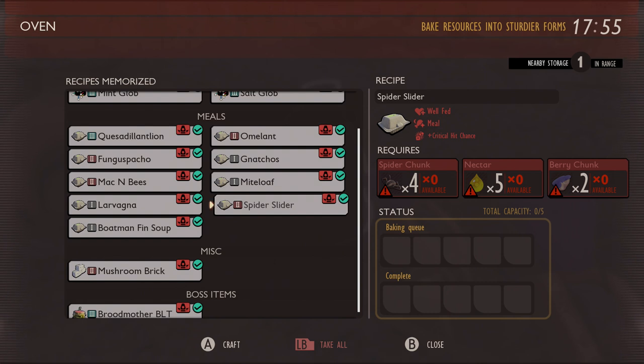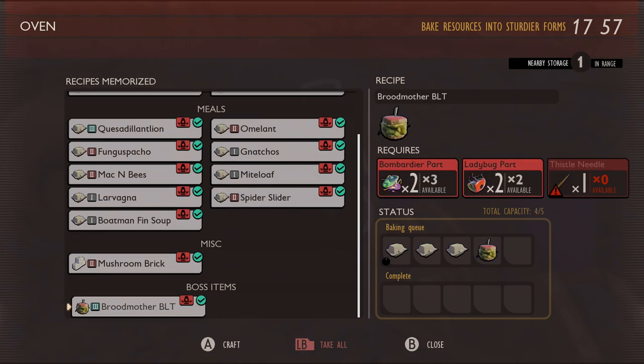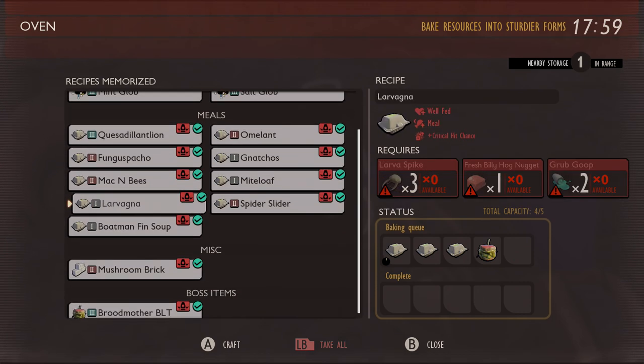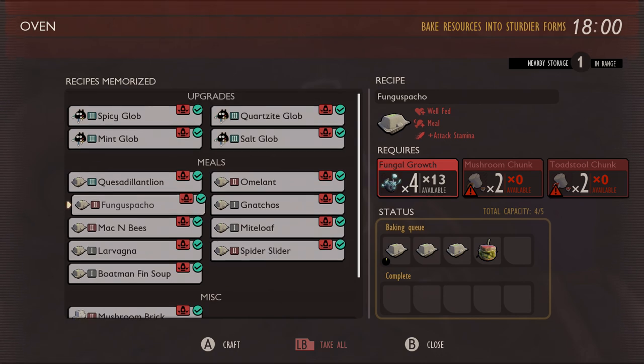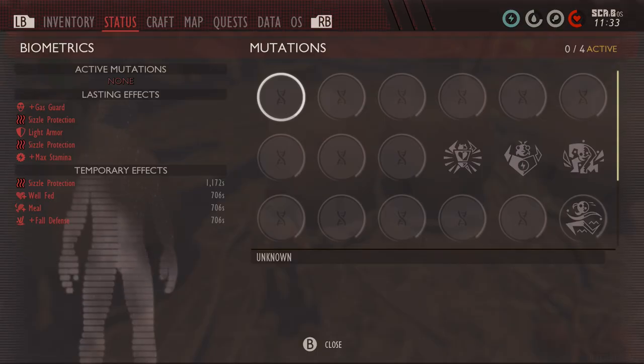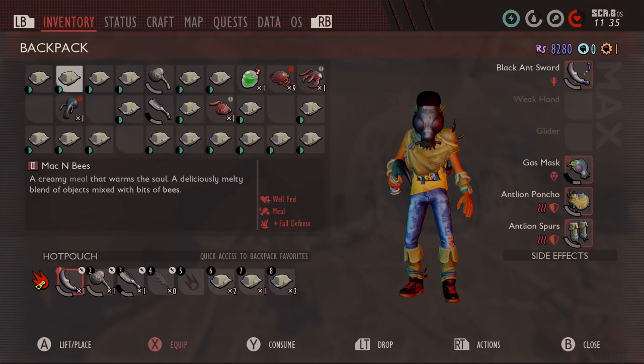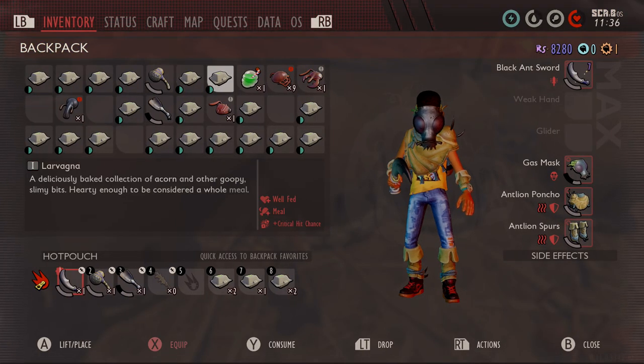The only thing they've got to do now is provide us with a fridge. Either increase the time that these meals last, or give us the means to keep them cooler — maybe like a little ice cube box or something. On the roadmap, it does say that they may possibly have powered items in the future, so maybe that's when we would see something like a fridge freezer.